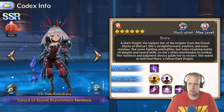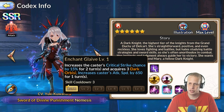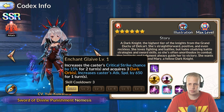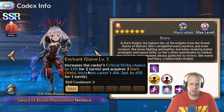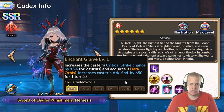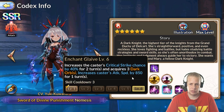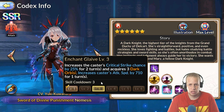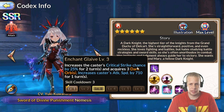This is where my bone of contention is — read this closely. Her skill two increases the caster's critical strike chance by 15% for two turns and acquires three dark orbs. It also increases the caster's attack speed by 650, on a three-turn cooldown. Now here's the thing: the crit strike chance — it is no longer a team buff. It is a solo buff for the caster only.